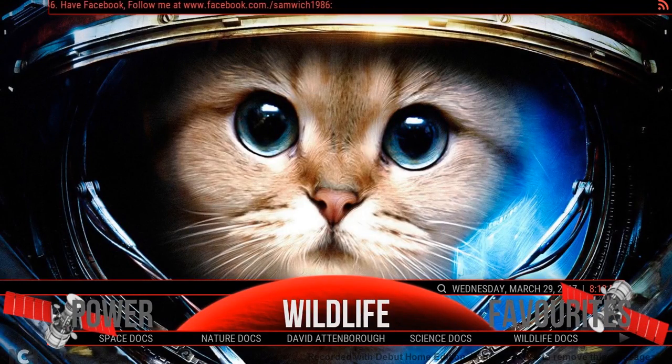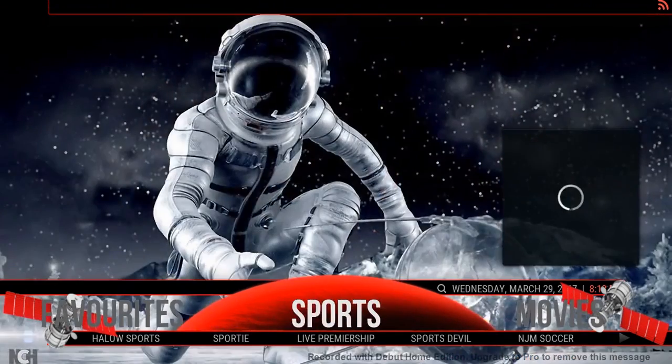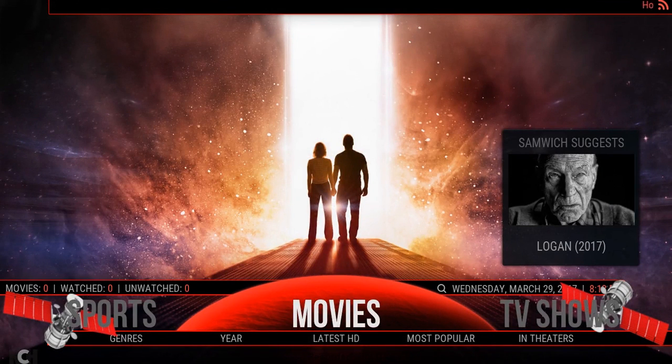Apart from the new look, we're going to have new backgrounds and new pictures. It's all pretty much the same — I've kept the wildlife in, you've got the favourite section. The sports section — a few people on Twitter asked for MJM Soccer so that's been added into the sports section. As for movies, it's running pretty heavily on Exodus, you've got Bob in there, and I've also thrown in a few extra add-ons that I'll show you in a second in the add-on section.